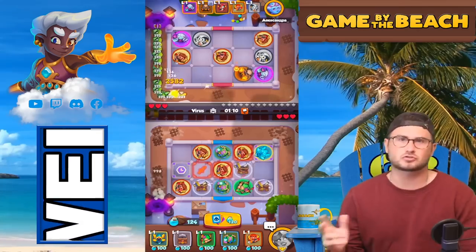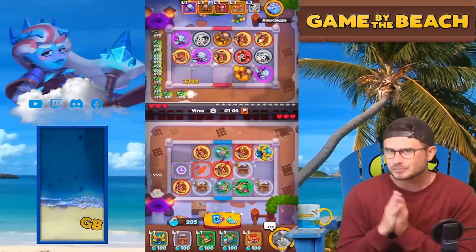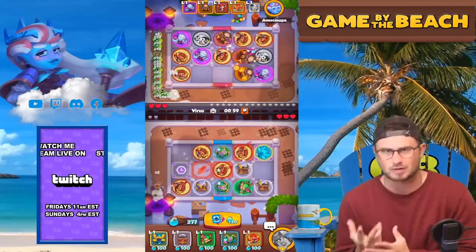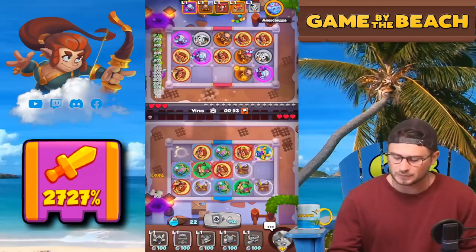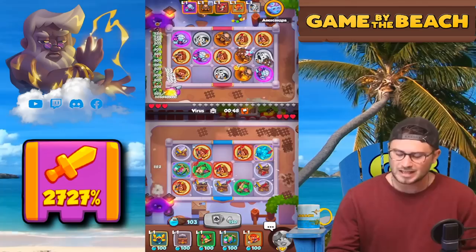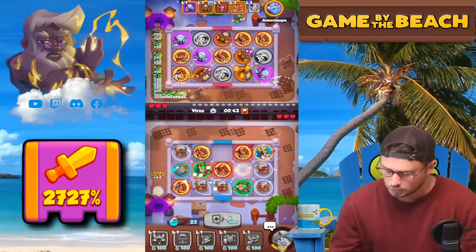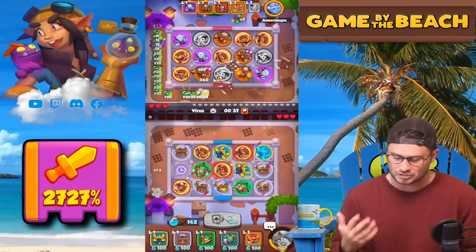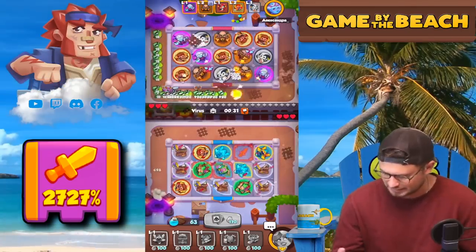We've got dryad in there, which is a must. For my last card I could have done harlequin dryad, scrapper, or any number of things, but I decided to go summoner. This is actually a full forest faction deck — every single card is forest faction, which I think is pretty cool. I don't always get the chance to do that, but it's always fun when you do.